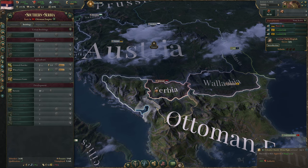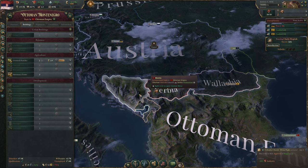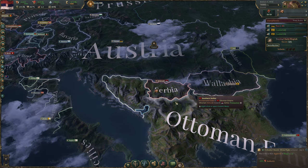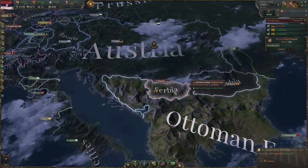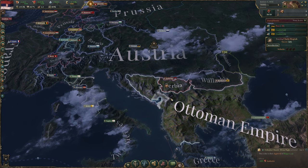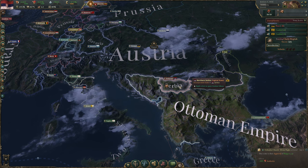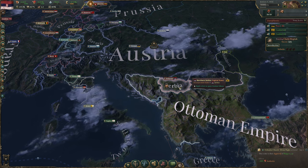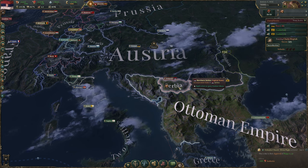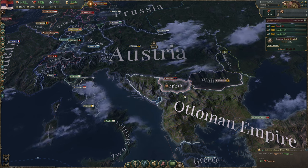Three of those provinces are in the Ottoman Empire and two are in Austria. The ones in the Ottoman Empire are probably the first we'd like to claim back, especially given we're Orthodox and they're Muslim. We want to throw off the Ottoman yoke and unite the Serbian people. To that end, we'll build up industry to produce small arms and artillery.